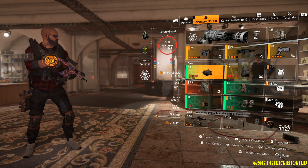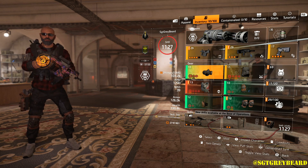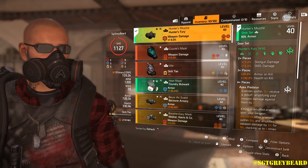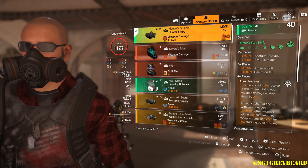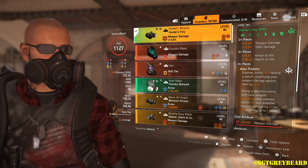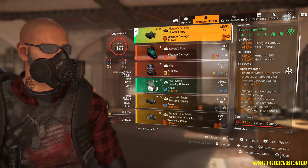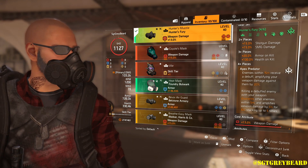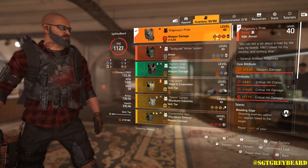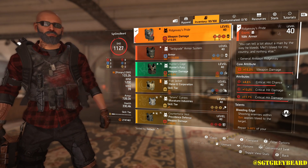I'm running the MOP shotgun as my secondary weapon. The handgun I don't really use much. For the build itself, you can see I'm running four Hunter's Fury, one Walker and Harris, and obviously the Ridgeway's Pride. A quick recap: with the Hunter's Fury gear set — still in my opinion one of the best in the game — you get that shotgun bonus, SMG bonus, armor on kill, health on kill, and with the talent Apex Predator, that's the one that helps out the most. This gear set is designed for close quarters combat, so when you put it all together you are just shredding NPCs.